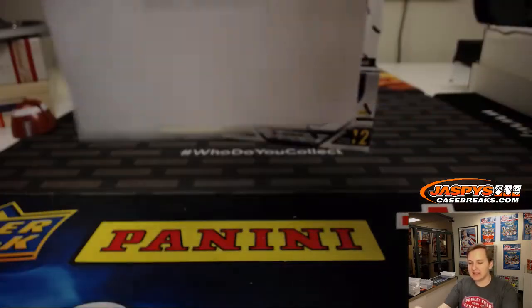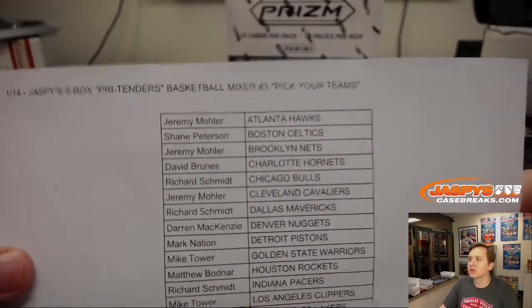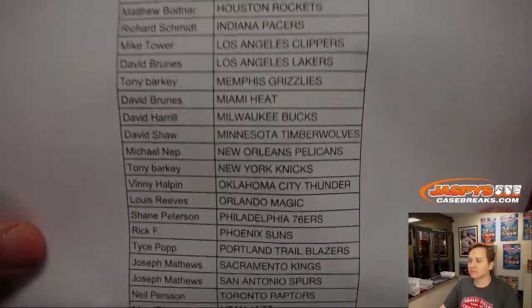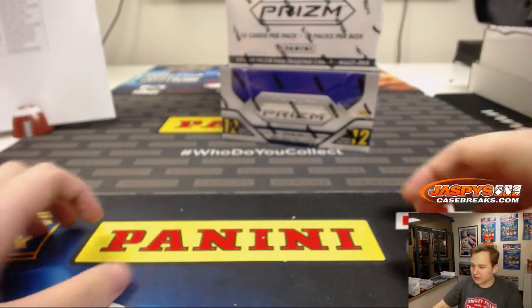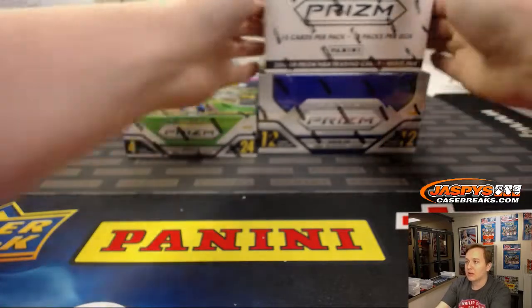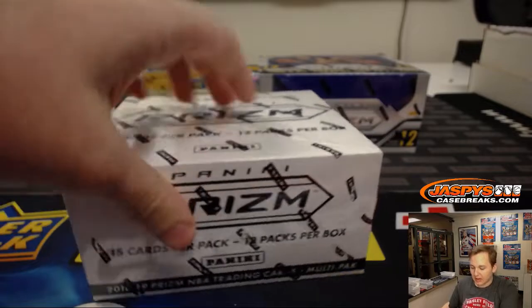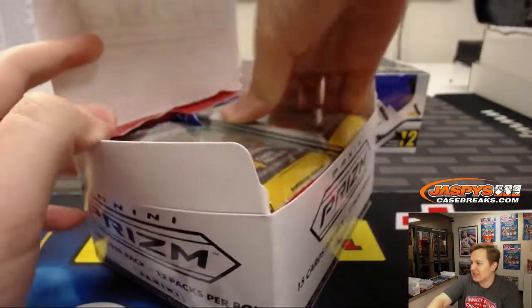Alright, how's it going everybody? This is the Jaspi's Five Box Pretenders Basketball Mixer. Pick your team's number three. There is who got which team. I'm going to start off with the Prism, actually, finish it off with some contenders. So let's start off with the Multi-Rack Pack Box — a Super Value Rack Pack. It's just a lot of packs, basically.